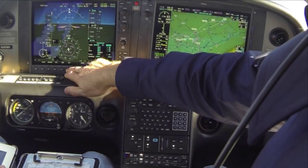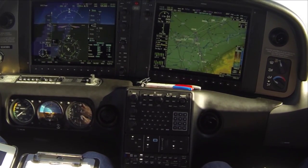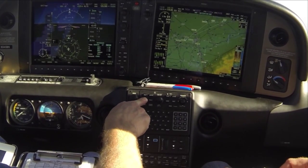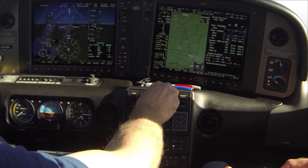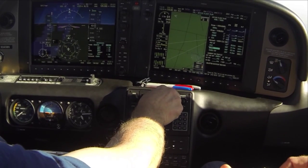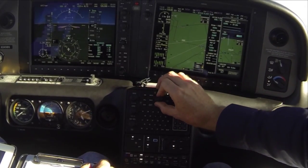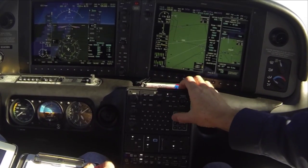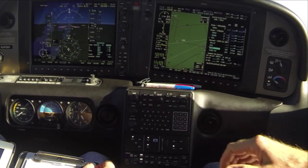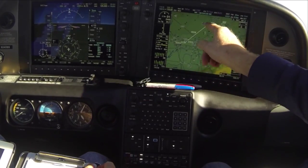Now we're going to switch back to CDI1 and confirm that our STIC looks good. We've just got K to go there. At this point we want to activate the segment outside of SIMMS. Since Mark has selected the approach from Modesto, we don't have the segment shown outside of SIMMS. So what we can do is go direct SIMMS down to course and dial in 294, which is our final approach course outside of SIMMS.